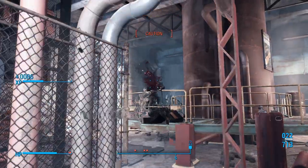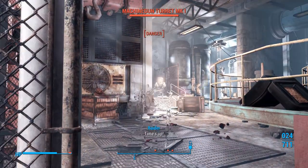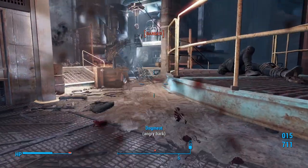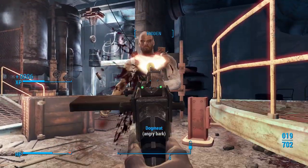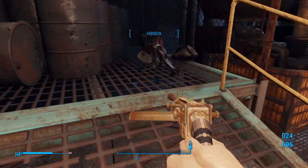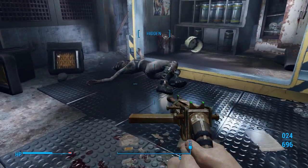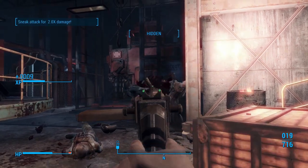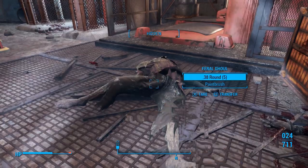We're going to have some more raiders. Blow his head off - you have six shots and you're a pro. Another one? I thought there was only two, but I guess there's three. Come over here, loot this body. Over here are some ghouls, so if you don't want to risk looting that body, just turn straight around and shoot the ghouls.